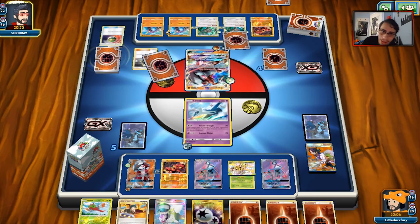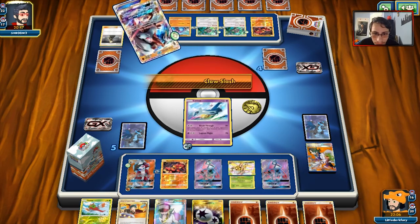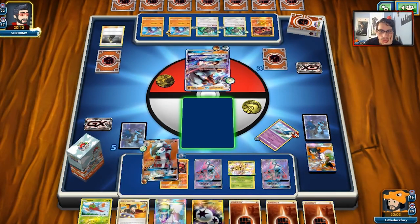We're losing a lot of our attackers, but it's not the end of the world. He's got no Crabominable left, so he's just going to knock me out. We'll Dangerous Rogue him and have a Lycanroc to sweep him.